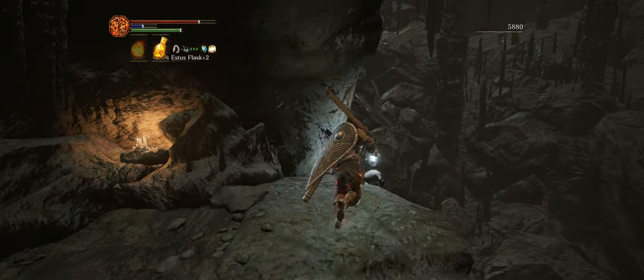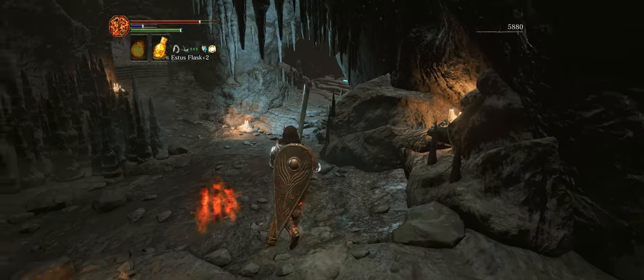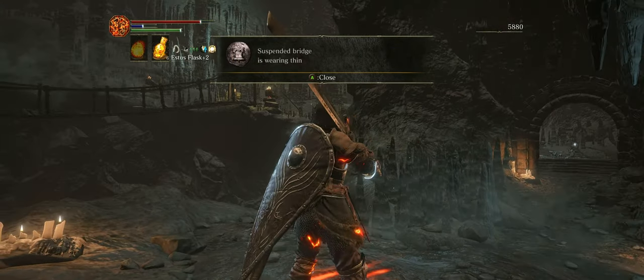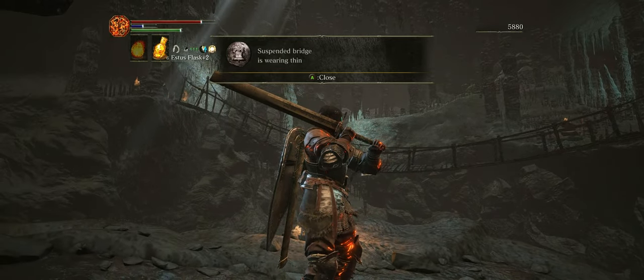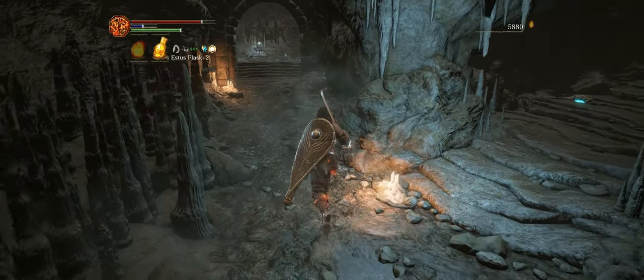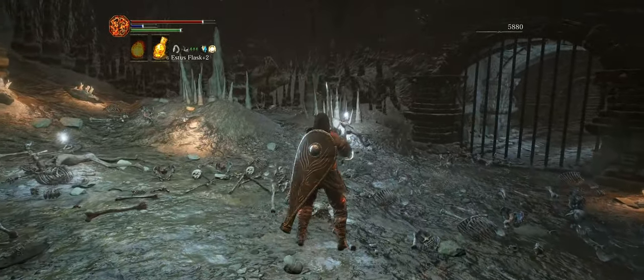We'll also notice this message on the ground giving us a clue to a secret area: 'Suspended bridge is wearing thin.' What we're going to do is, as soon as we cross that bridge, we're going to cut the rope and it's going to form a ladder heading to a hidden area.